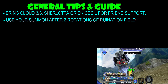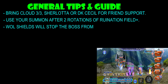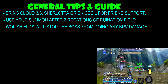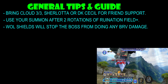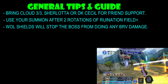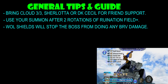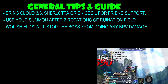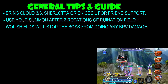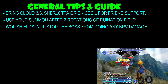My next tip is to bring Warrior of Light because Warrior of Light's shields will stop the boss from doing any Brave damage at all. As long as you keep that up, this is actually way, way easier than Fang's Lost Chapter Chaos fight, because this boss doesn't actually hit that hard, which is kind of surprising. So I do highly recommend bringing Warrior of Light and using his Force shields.